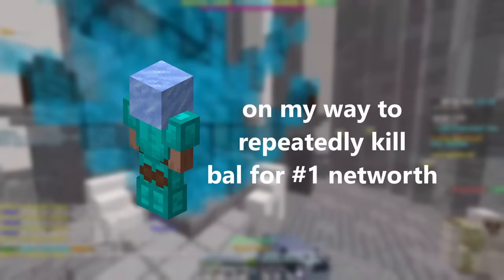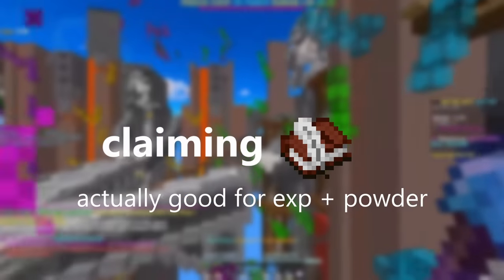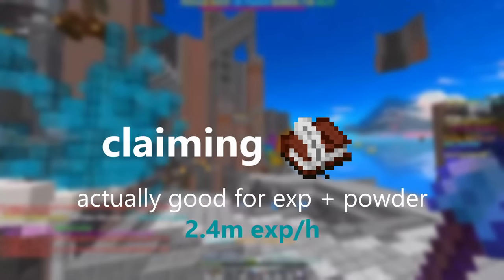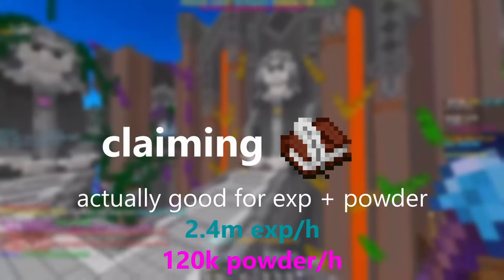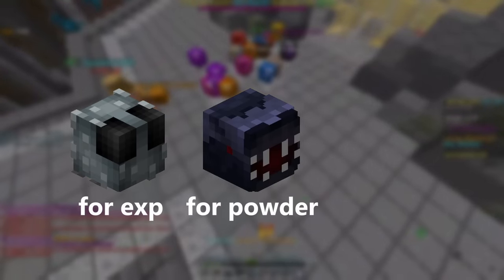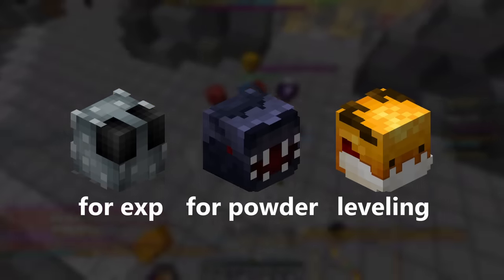This is also the reason for having a late-day Crystal Hollows lobby, because it ensures that you have the least chance possible of a non coming in and respawning it. One last thing for nucleus runs is that claiming commissions during them is actually quite good. Still not meta for heart of the mountain experience, but from my experience I can get around 2.4 million mining experience per hour and around 120,000 gemstone powder per hour. It's a really nice addition — just make sure to equip your silverfish for mining experience or skatha for gemstone powder when you're claiming the commissions. Or you could level a pet if you really wanted to.